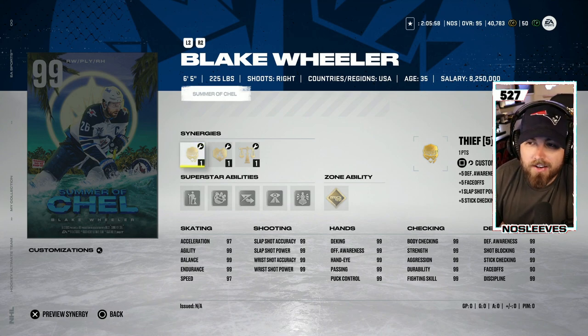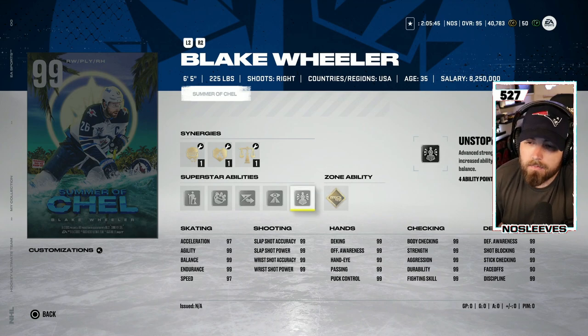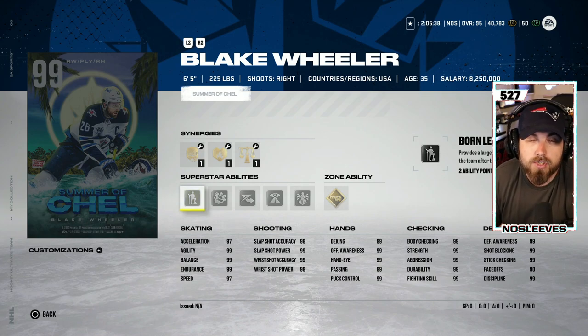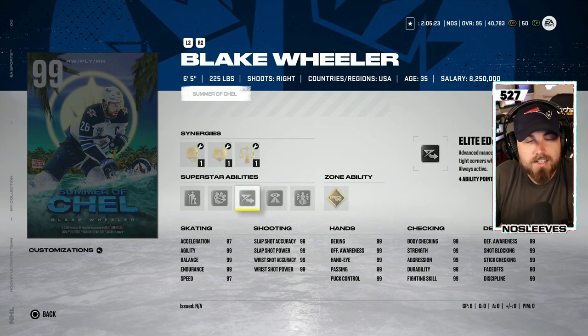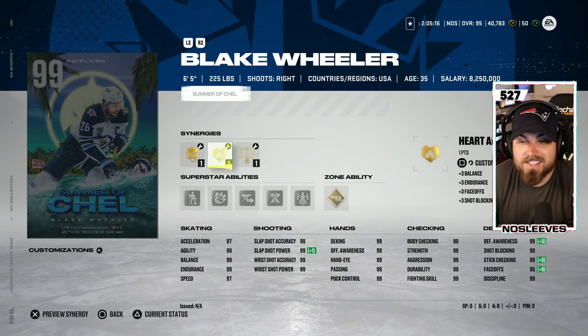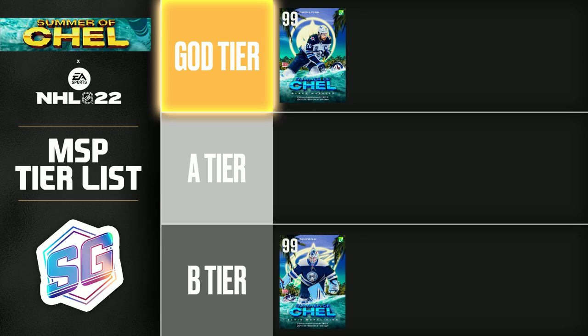Next up, one of the best HUT cards — obviously a down season for Blake Wheeler so he didn't get a lot of high-end cards throughout the year, but he's still among the best at 99. Six foot five, 225, with 99 everything — he has gold Tape to Tape, Unstoppable Force, Third Eye, Elite Edges, No Contest, and Born Leader. Unstoppable Force and Elite Edges are among the best abilities you can get. Combined with being 99 everything and six foot five, 225, this is an S tier card. You could put Thief on him too and potentially use him at center — a very versatile card, and definitely among the best for the rest of the year.